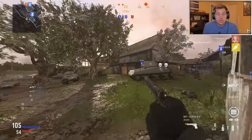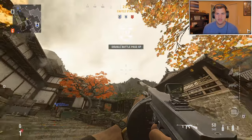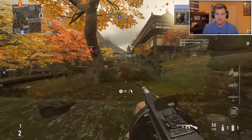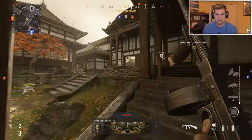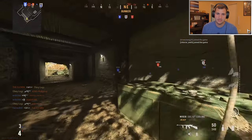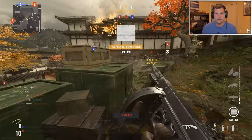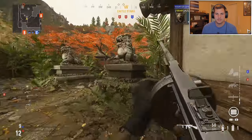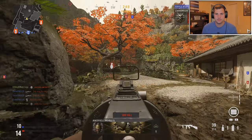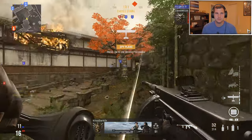We've got Castle domination 12v12. The remake for Castle just looks so good — this is one of my favorite maps in the game. I'm so happy they remade the World at War maps. World at War is my favorite Call of Duty of all time and it deserves more love. They just capped A, which is where we spawn. You can see the Forward Intel perk helping on the top left of the screen.